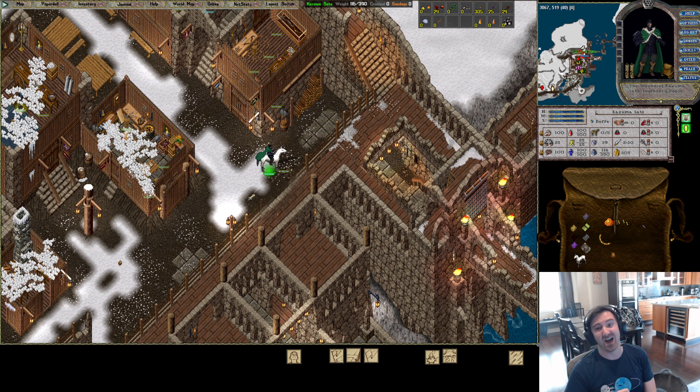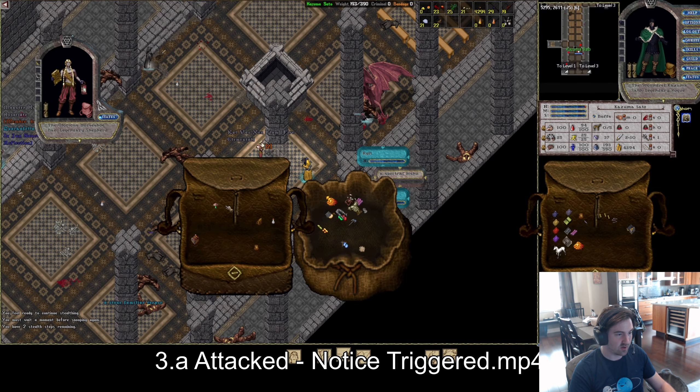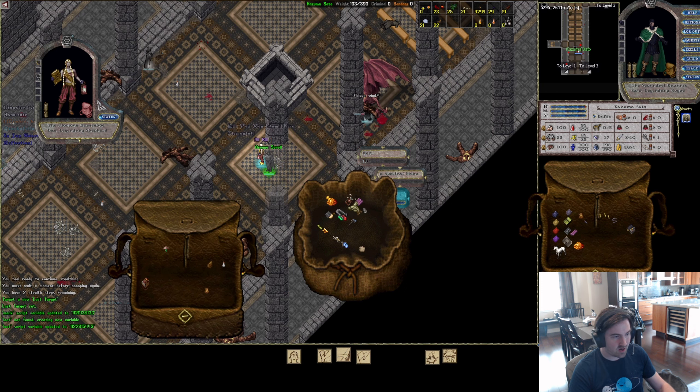The main reason you'll be attacked frequently is actually not because of the Red Hand mechanic itself — it's because of 'Notice.' Notice is the mechanic that, in cities, turns you gray to everyone if you're noticed. This change now happens everywhere in the game, including dungeons. So you will be attacked a lot more because of it.